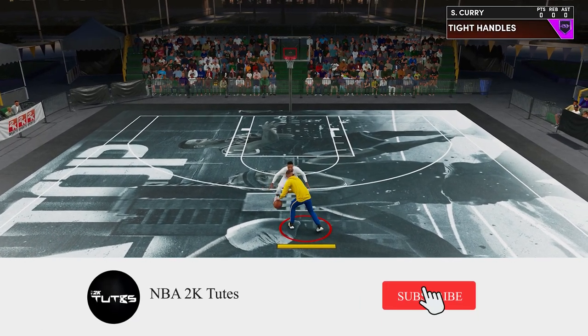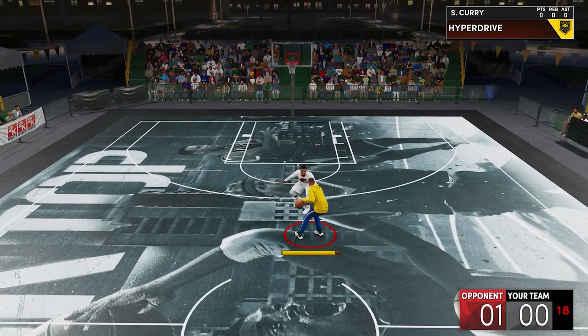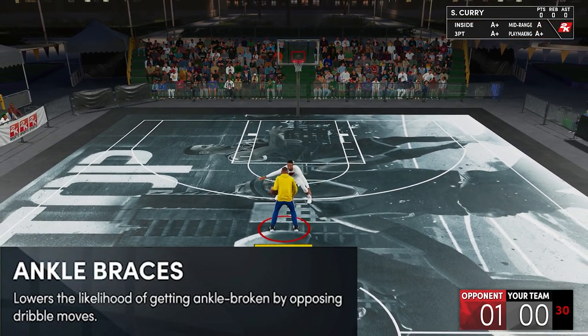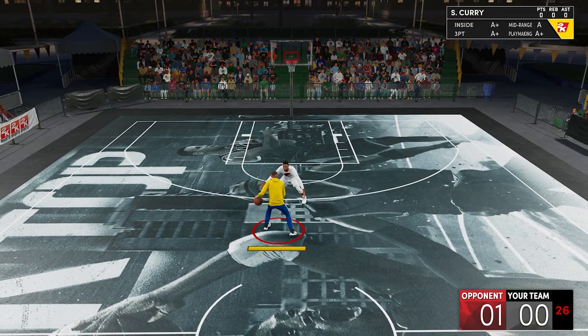After watching, please let me know in the comments section your honest opinion about the badge and any recommendation for a topic. So now for the definition: it lowers the likelihood of getting ankle broken by the opposing dribble moves. That's pretty much straightforward, so now let's proceed to the actual test.